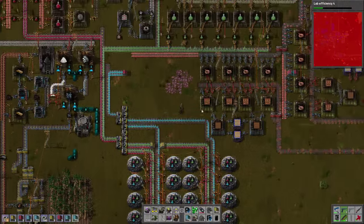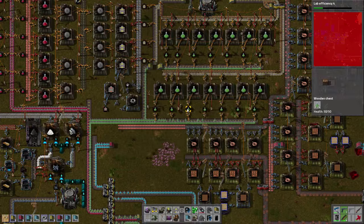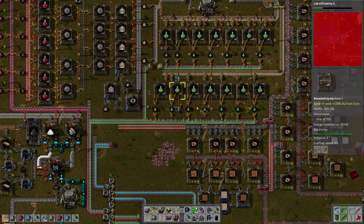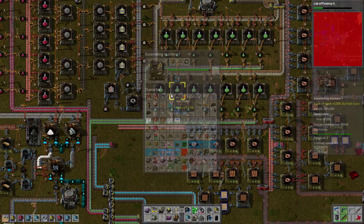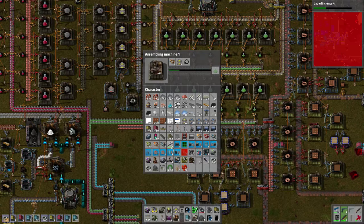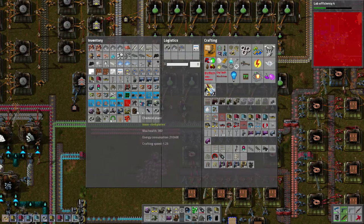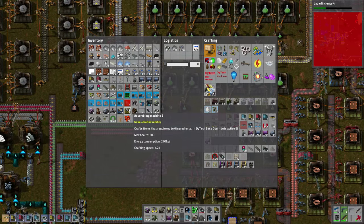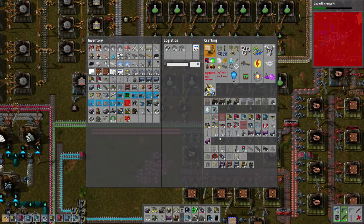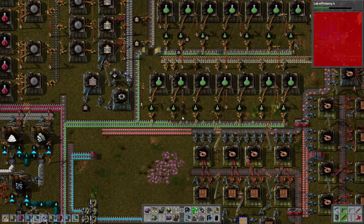If it's lab efficiency it can just run in the background and we don't have to worry about it. Green flask production is super chill - look at the old tech we've got going on in the green area. We've still got them being made in assembly machine tier ones. It would probably be a damn sight faster if we used assembly machine threes or even twos, but if old tech still works perfectly well then there's no point changing it.